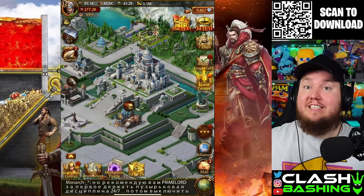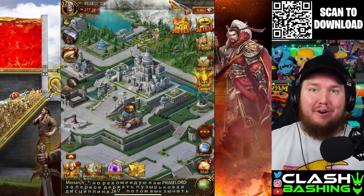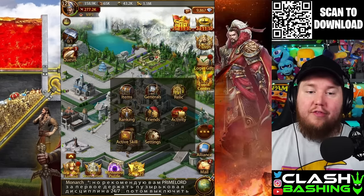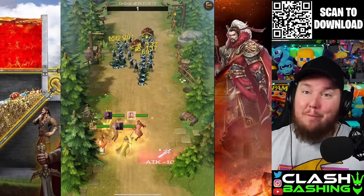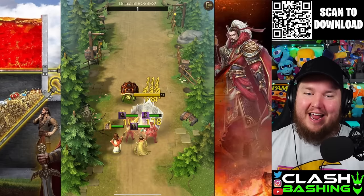Today we're checking out Evony: The King's Return on the Amazon App Store. Evony is a strategic city builder game where you work on upgrading your keep, its buildings, and your generals to get stronger and fight off your enemies. One of the things I like is the little mini games in here that help you progress further in the game — these are really fun.